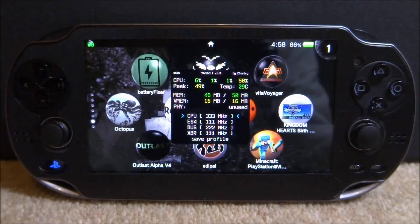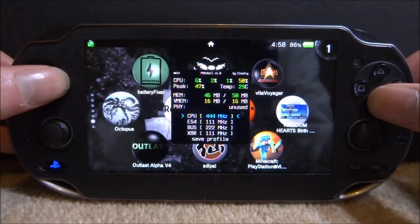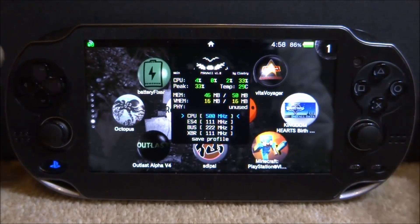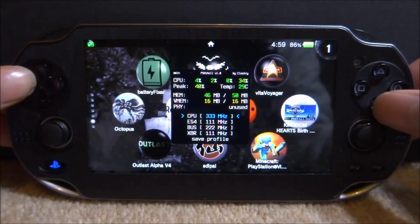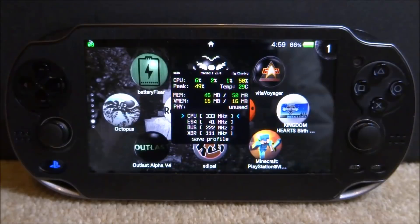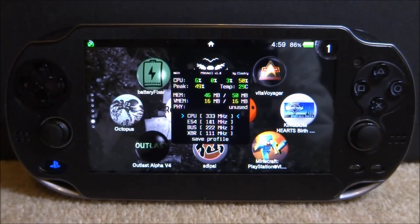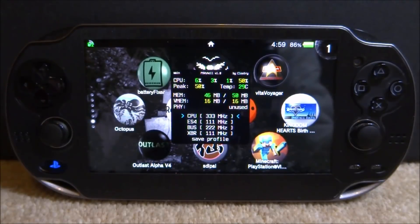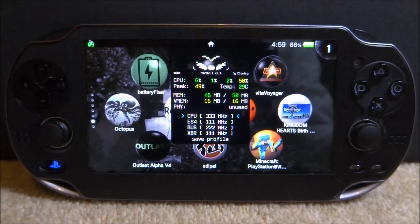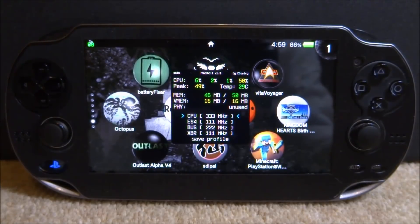So these are the normal settings, and if I was to max out I'll pretty much just turn everything up to the highest it will go. I'll probably try Minecraft first on normal settings, then we can try the maxed out settings and just get a general idea of whether it actually increases the FPS, or only increases it a little bit, or is just a bit pointless. Obviously this will be different on lots of different games, but we can test it out on the few that I've got and see what the general performance is like.